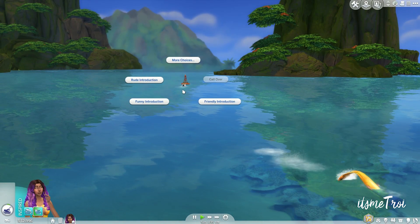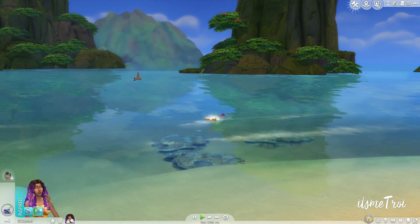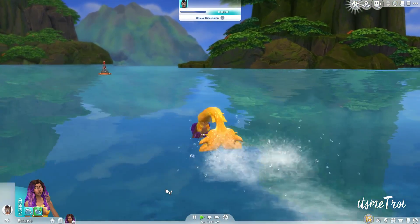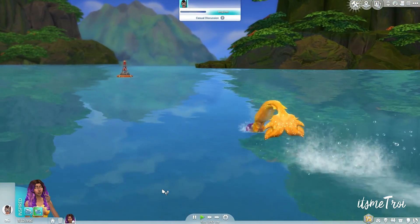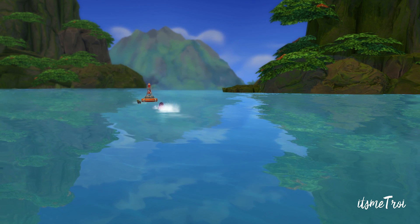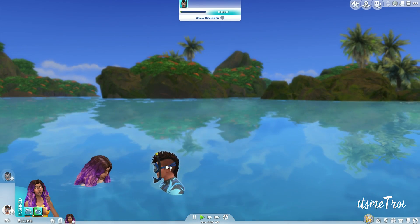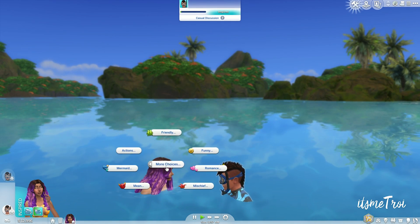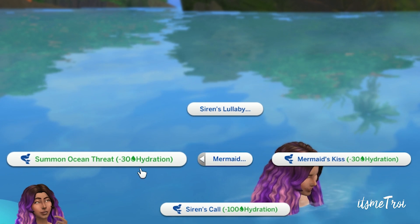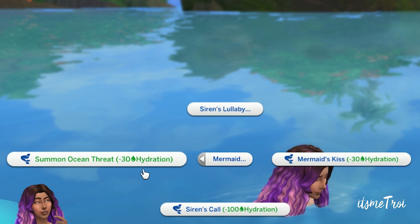I'm gonna give this unsuspecting diver a mermaid hello. Now, Sulani is mainly made up of water. I'm gonna be so extra, flipping my tail up and things. If he did not see I was a mermaid, I'm gonna just get to know him a little bit. I do have some mermaid powers that require hydration. There's some ocean threats: siren's call, mermaid's kiss, and I can send him a little lullaby.